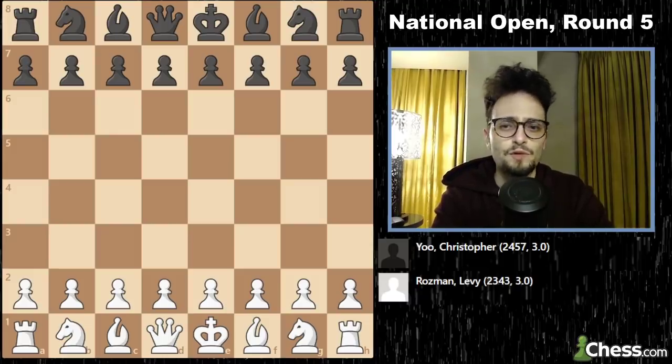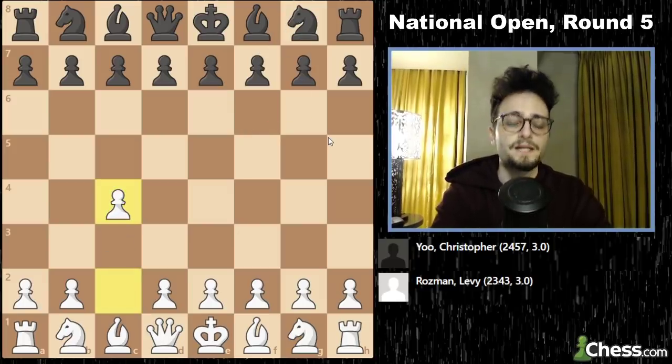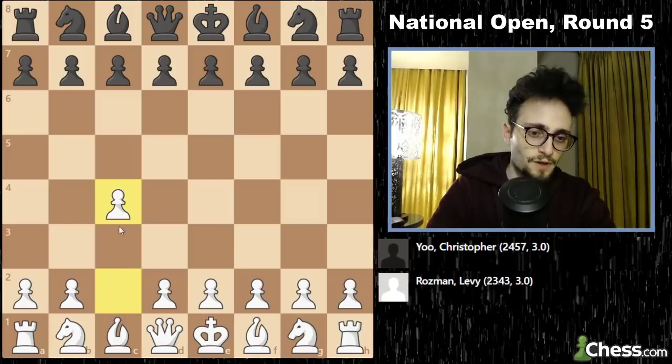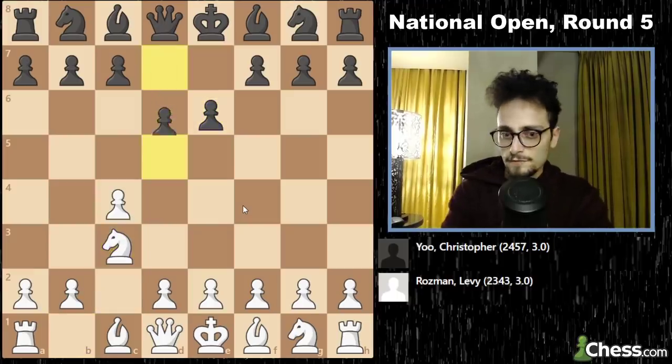He's rated 2457. I played him once before, but I was with the black pieces. I did a little bit of prep before the round and basically just realized that he plays Nf6 and e6. He's going to play that against my English, which I've been playing. I'm sticking to the English — so future opponents, if you're watching my recaps, I'm going to play c4. But c4 doesn't give away a lot because black can play a million different things, and I can also change it up.